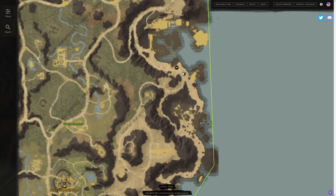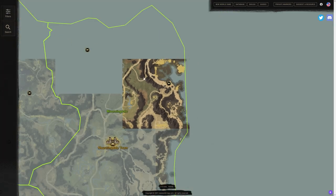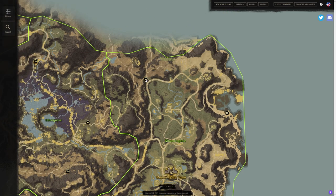Now we have Morningdale with two spirit shrines: one in the northeast, which is one of the most popular ones, and one in the northwest kind of close to an Edengrove dungeon over there.